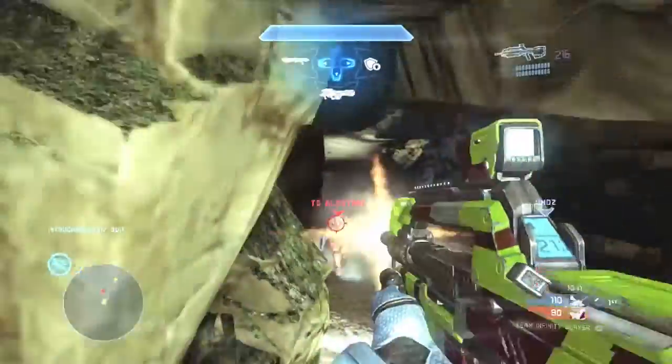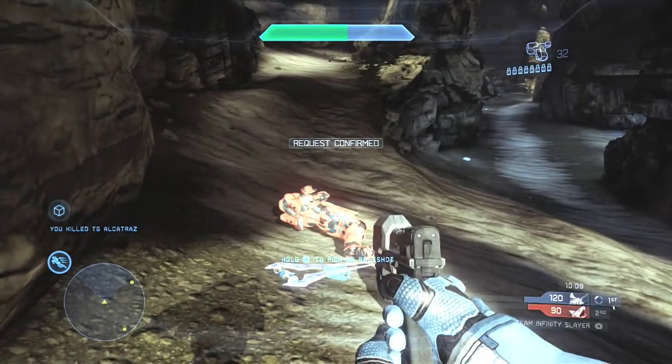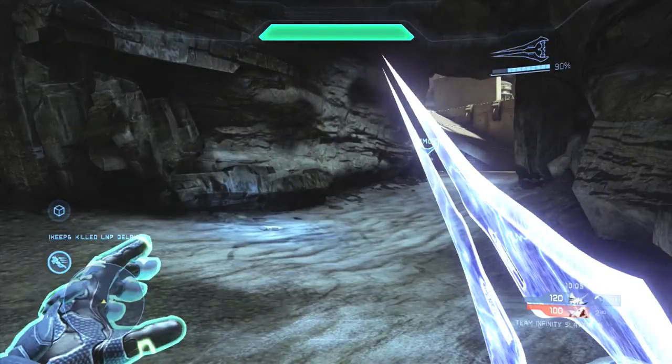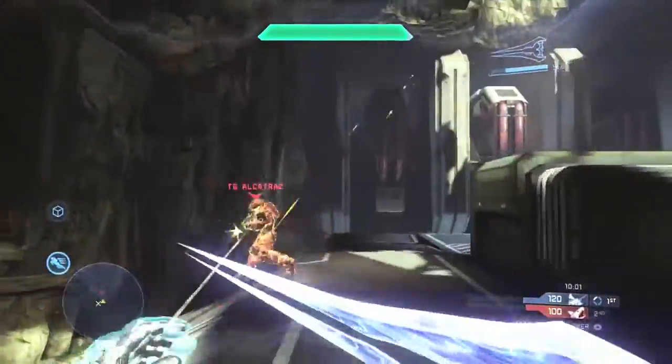I called that out to my teammate and for whatever reason the enemy player does not see my teammate. Right here I'd like to mention that picking up the overshield with a speed boost, or combining it with a sword, doubles to triples the effectiveness of the sword.